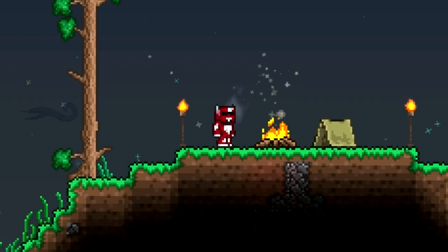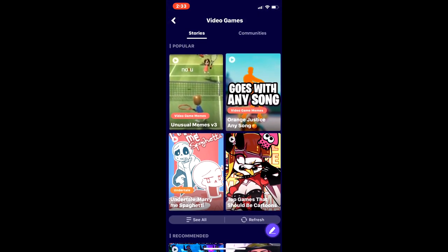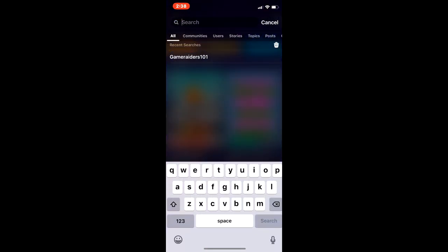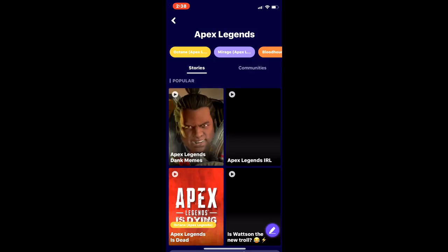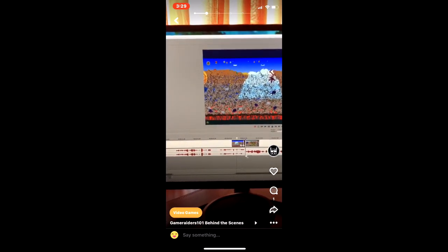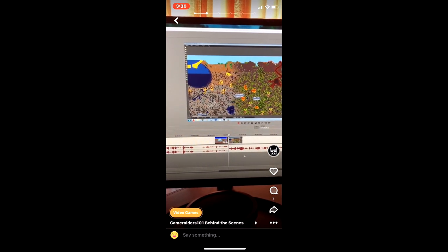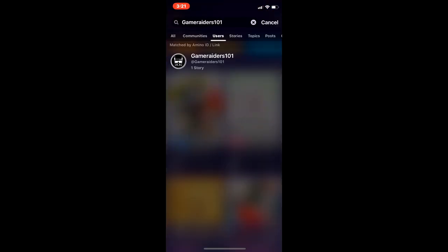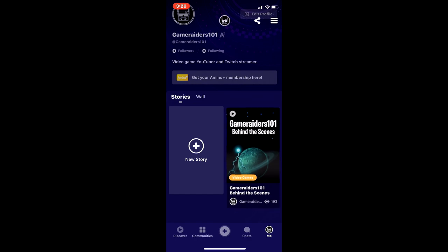Before we do that, I have a message from our sponsors. Today's sponsor is Amino — an app that lets you discover, explore, and obsess over things you're into. They've recently added a new Amino Stories feature. For example, if you search for Apex Legends related content by topics, you get tons of content to watch. I've created my own Amino Stories showing behind-the-scenes content, so search Game Raiders 101 and check out my global profile.